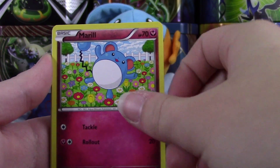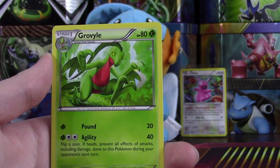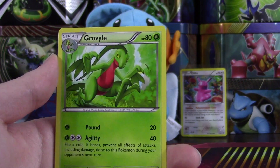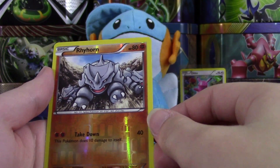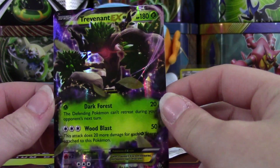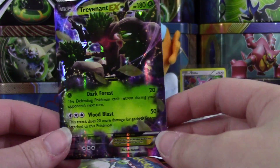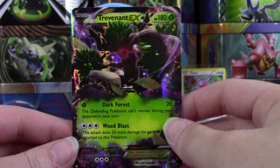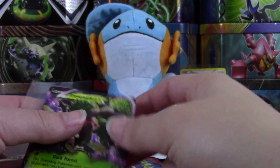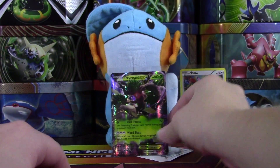We've got a Surskit, a Marill to go with our Azumarill, Torchic, Spheal, Trapinch, Grovyle. Can we get Mudkip or one of his evolutions? We've got a Groudon Spirit Link, Masquerain, a reverse is a Rhyhorn common, and — ooh — we've got a Trevenant EX! I actually kind of forgot this guy was an EX in the set. That card looks really, really awesome. I know I've pulled the full art before, but this is cool. We got Trevenant EX — always nice to pull an EX out of three packs.